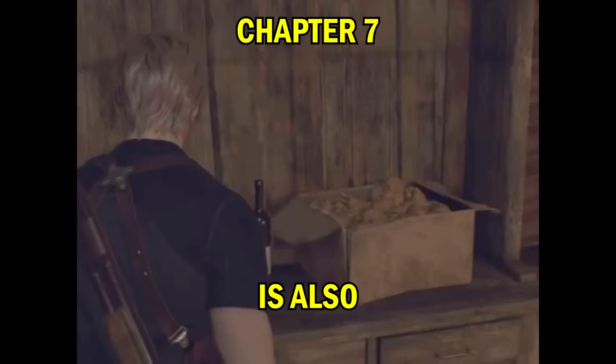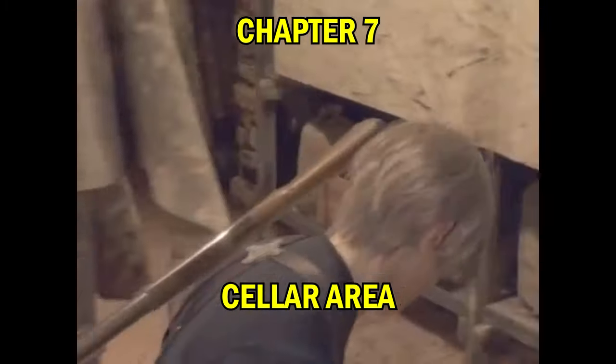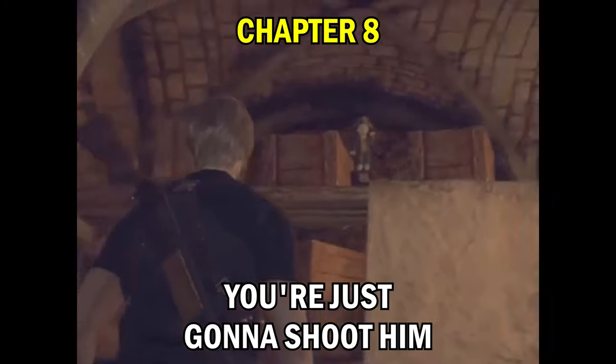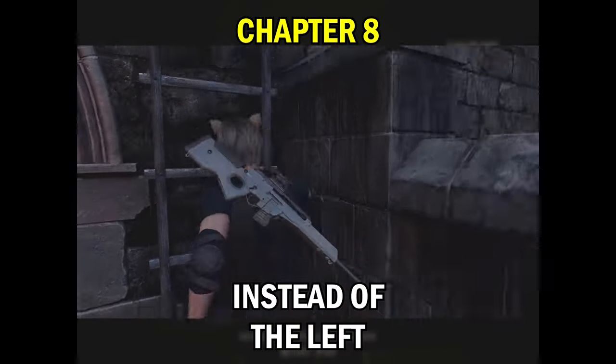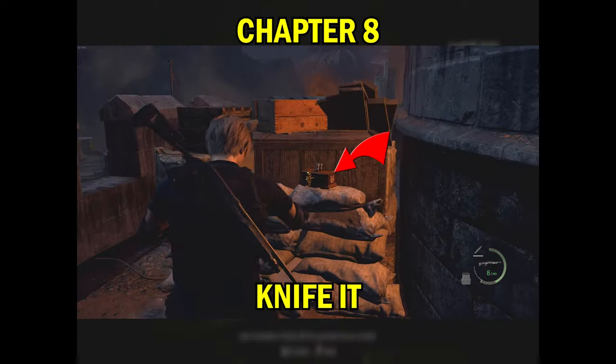The one in chapter seven is also easy to miss if you're not looking. When you're in this little cellar area, he's kind of up there between two boxes — just shoot him. In chapter eight, right when you go to the top and the giant shows up, you can jump out to the right instead of the left. It's kind of hidden; keep going all the way around and you can actually knife it.